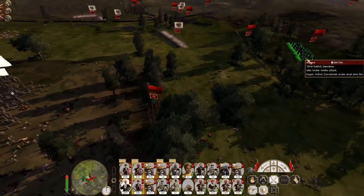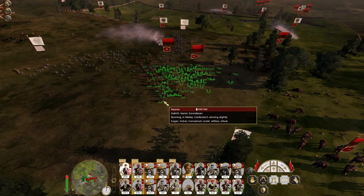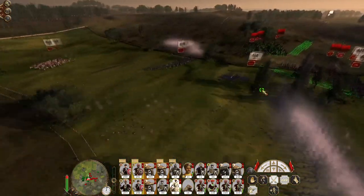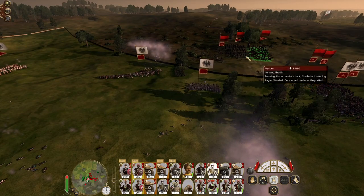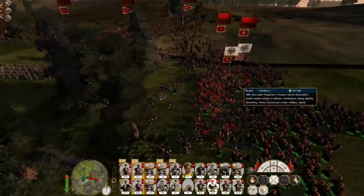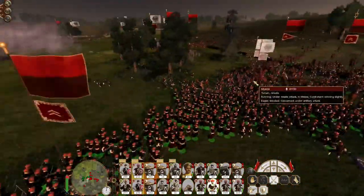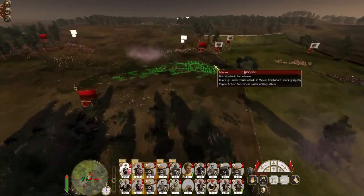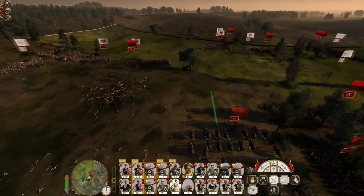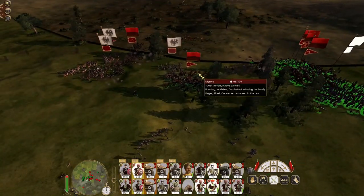You men form up and engage the dervishes. Push through. The enemy general's routed. There goes the enemy line infantry — now it's only the Giants Grenadiers that are actually holding, although they too are in trouble. There aren't a huge amount of units I actually want to desperately kill, but the Giants Grenadiers is one of them.